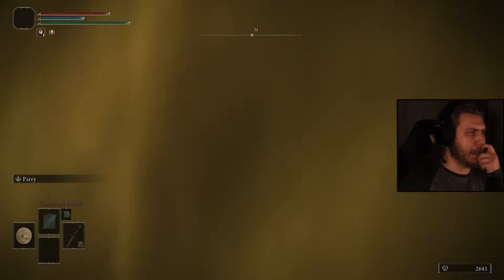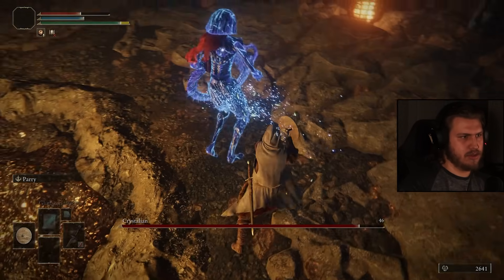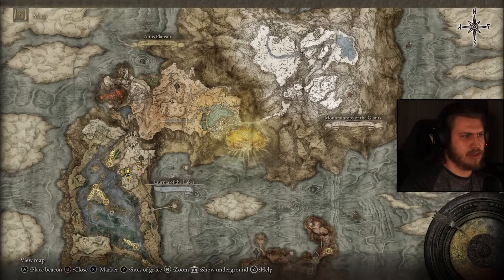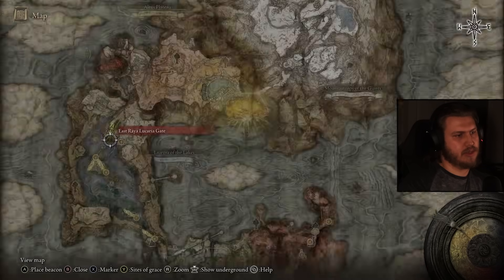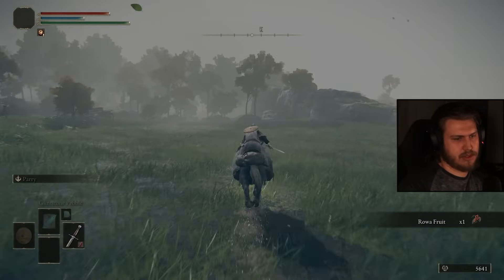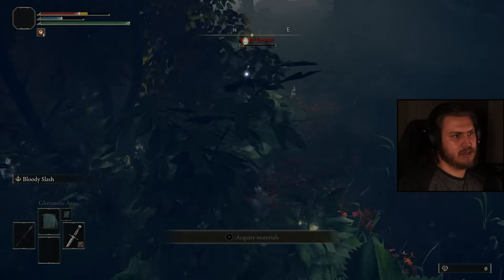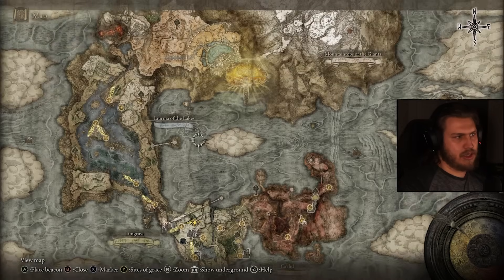Nothing's in the physic, so we won't use it. Nice. Goodbye. Beautiful. Not perfect — let's not lie to ourselves. We need to go kill Bernahl before Altus, just in case the short sword is best for him. Enjoy that. Goodbye, Bernahl — just give me your bell bearing and leave. Now we go to Altus.